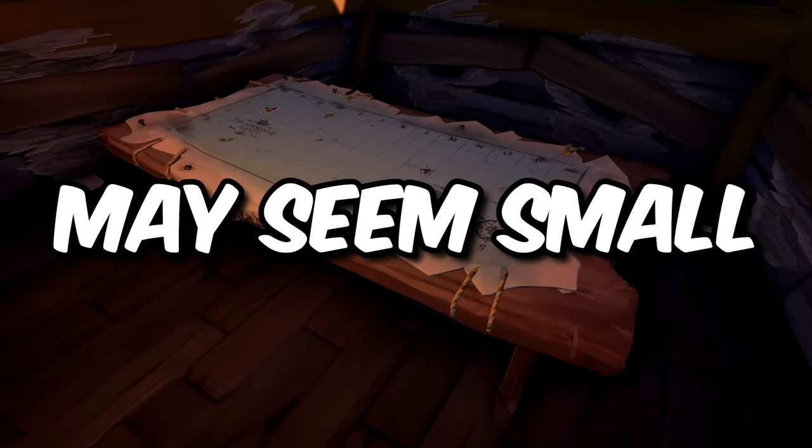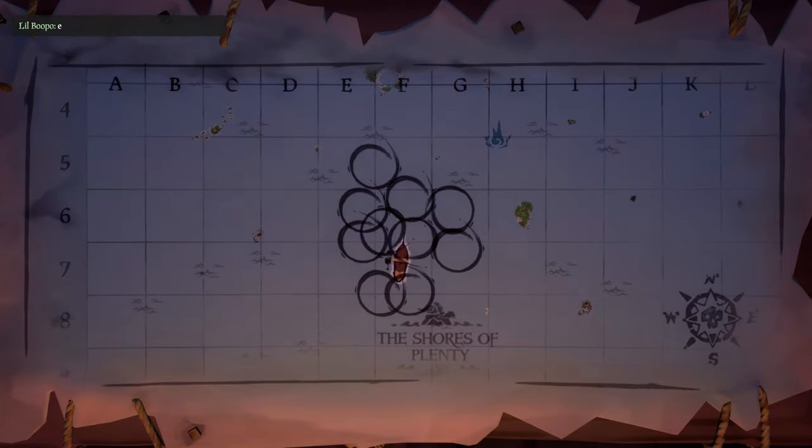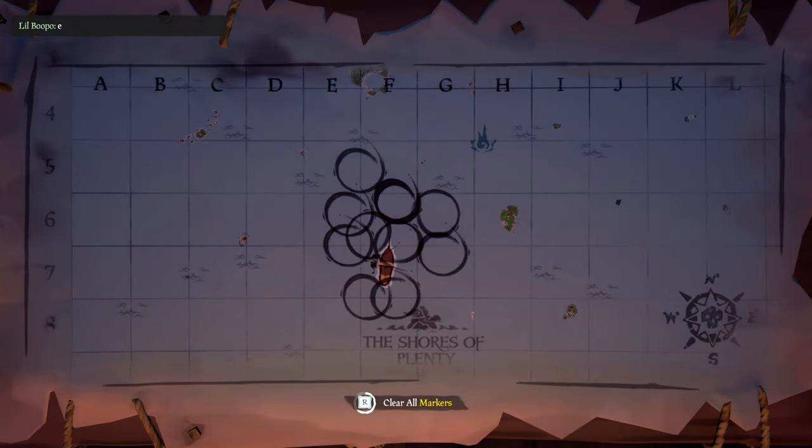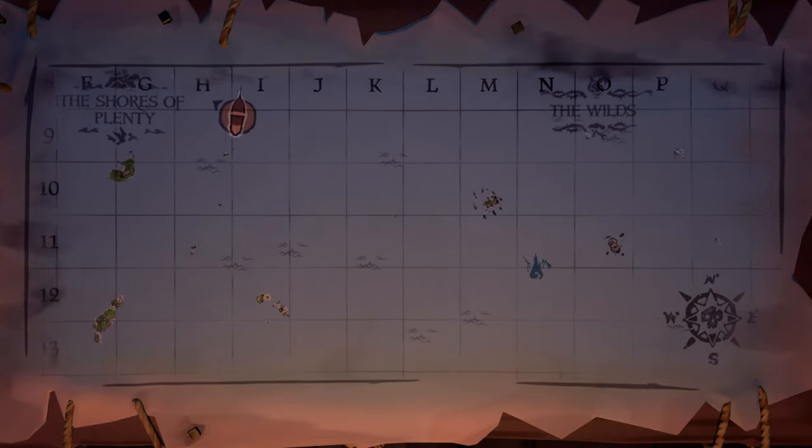This next one may seem small, but it's definitely worth mentioning because it's a great time saver. In this new update, you can now remove all of the map markers all at once. Hovering over one of the markers will give you an option to clear them all out, no more looking around the map really fast to get rid of them.